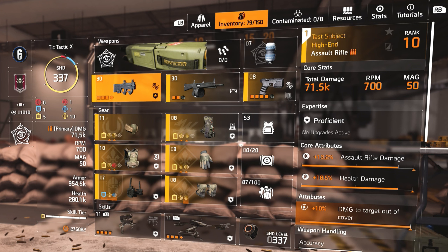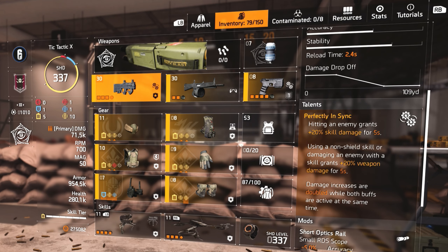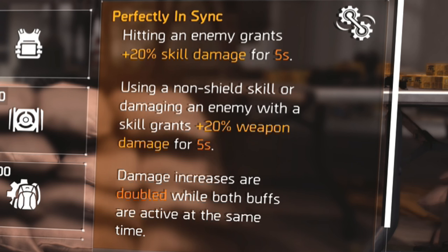For weapons, I highly recommend finding the assault rifle called Test Subject. It has the talent Perfectly In Sync: hitting an enemy grants 20% skill damage for 5 seconds. So if I shoot an enemy once, it boosts my drone and my turret for 20% extra skill damage for 5 seconds. And using a skill or damaging an enemy with a skill grants your weapon an actual 20% damage for 5 seconds as well.